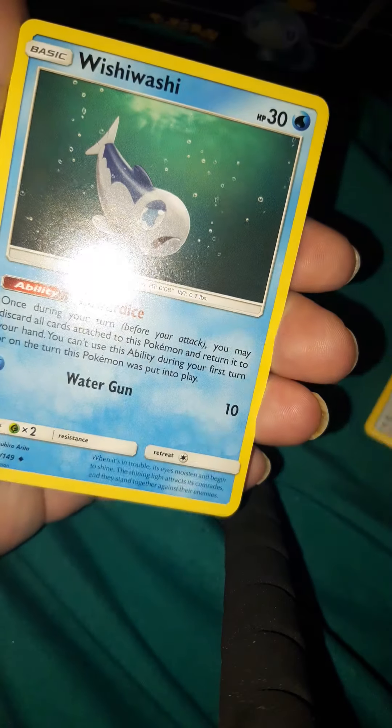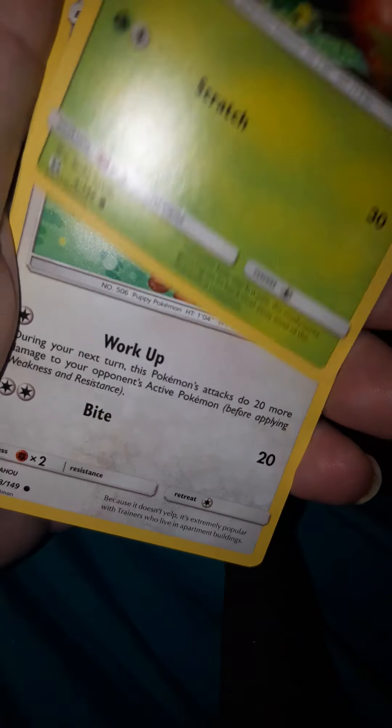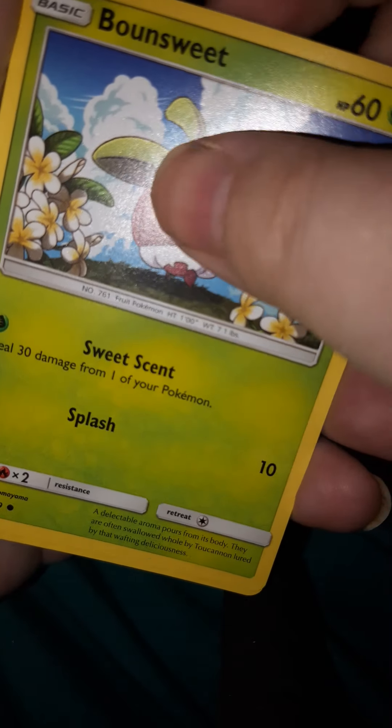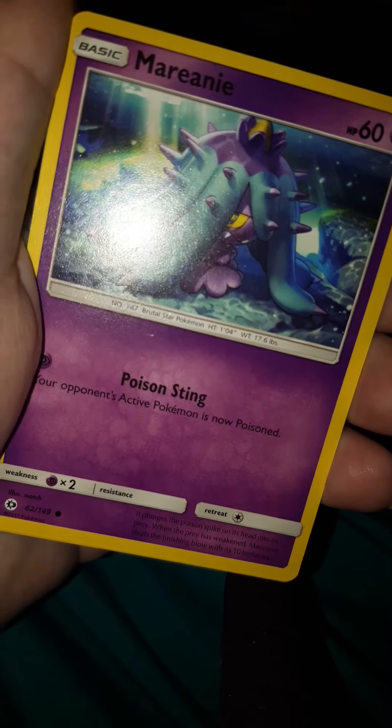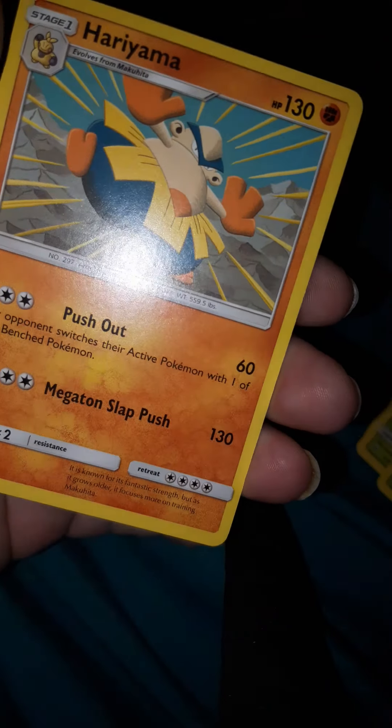Let's do a different Sun and Moon — which is, again, another green pack. Fairy Energy. We got Rare Candy, Whimsicott, Herdier, Paras, Lollipop, Bonsweet, Dewpider, Mareanie, a Reverse Holo Shellder, and Hariyama.